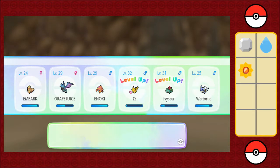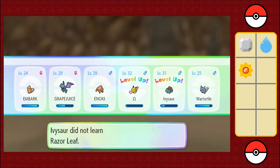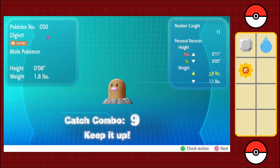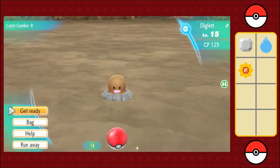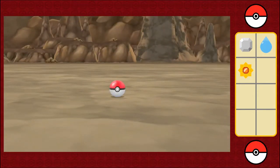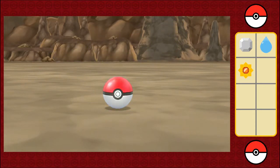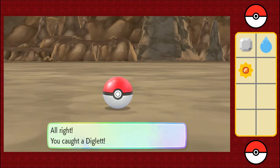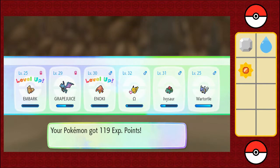Well, this is one of my favorite moves, but too bad I'm not going to be able to use it. Inoki and Embark are about to level up too. The catch combo is nine. Alright, keep going — more experience coming. How many Pokeballs? I got 14 left, okay, I got plenty. One, two, three. Yeah, it's too bad it's not an excellent throw — it's going to be a little bit less experience. Got my two level ups though, no big deal.